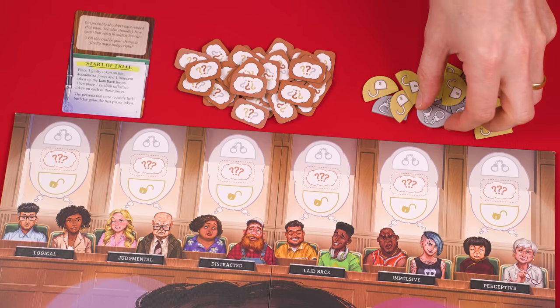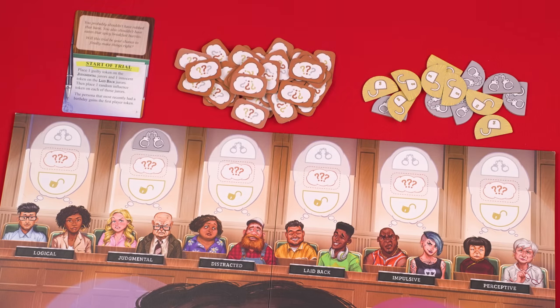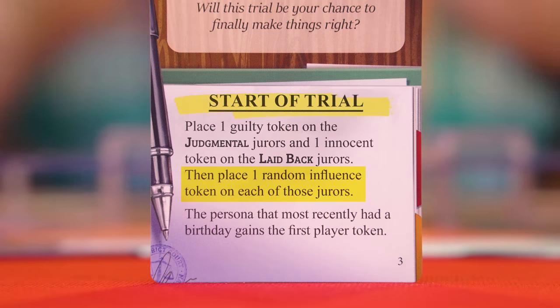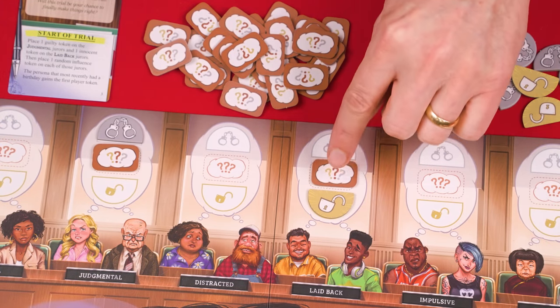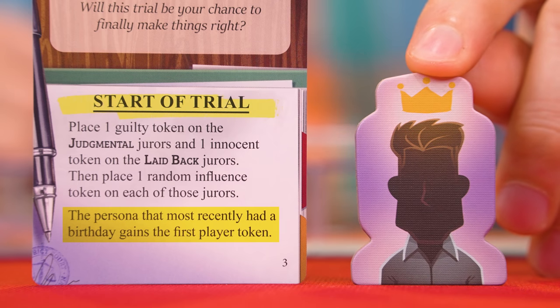These tokens will show the guilty symbol on one of their sides, and we add that to the matching space above the judgmental jurors. On the other side, these show the innocent symbol, and according to the start of trial card, we add one of these to the laid-back jurors. It now says to put one influence token on each of those jurors. From this pile, we set one onto the central space above those particular jurors, and you don't flip these over — their undersides should stay a secret. Finally, we're told who will get this first player token. In this case, the player who most recently had a birthday. The trial card has information on the back side as well, but we ignore that for now, setting this card beside the prosecutor. And that's the setup.